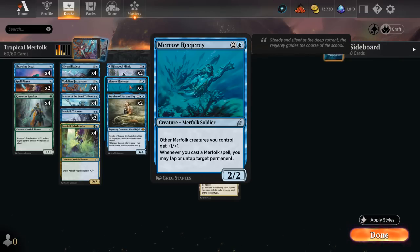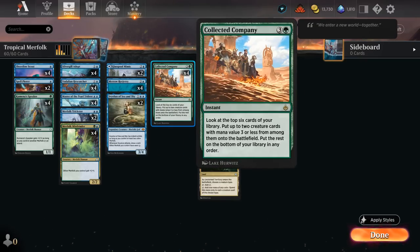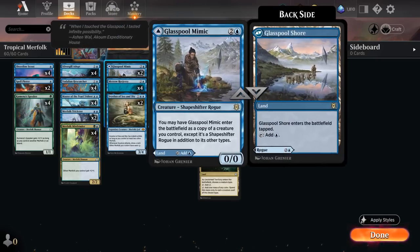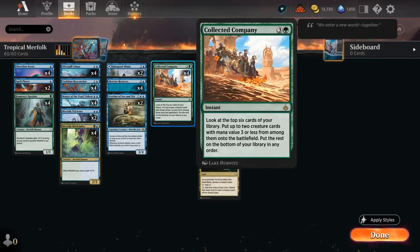Reejerey's ability lets us untap our own lands to quickly empty our hand and cast a bunch of spells for a massive board, or tap opposing creatures to make it easier to attack. We're also playing four copies of Collected Company, another great reason to splash green, as we get to put two creatures into play from the top six. All creatures have mana value three or less, including two copies of Glasspool Mimic.